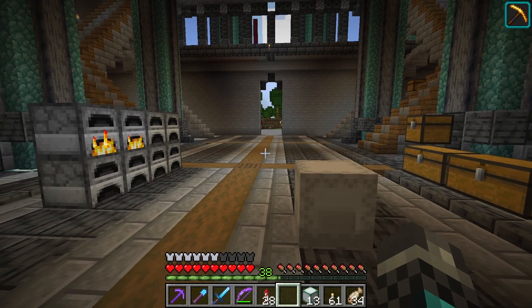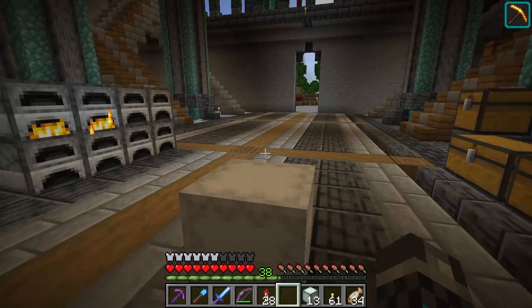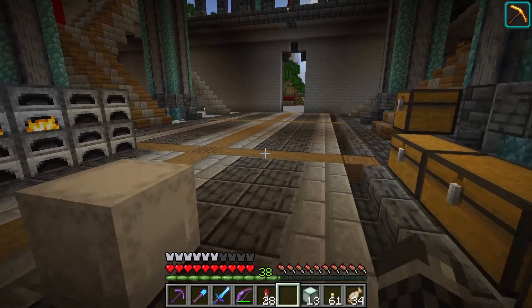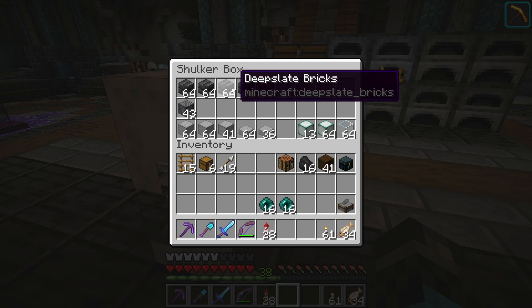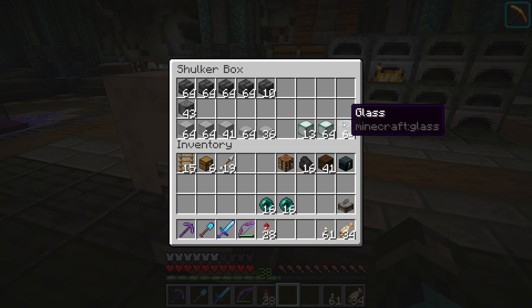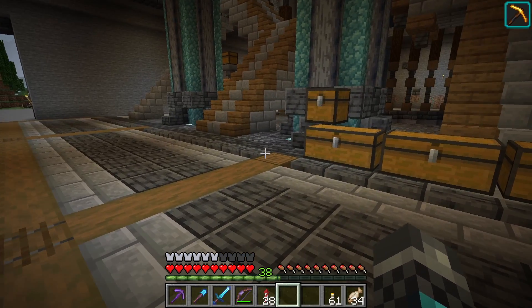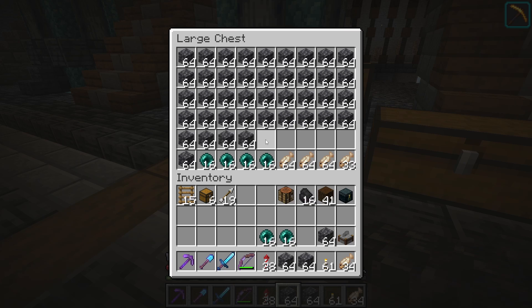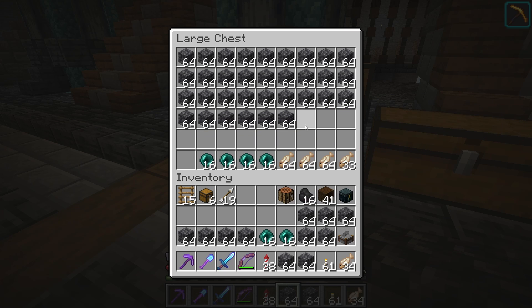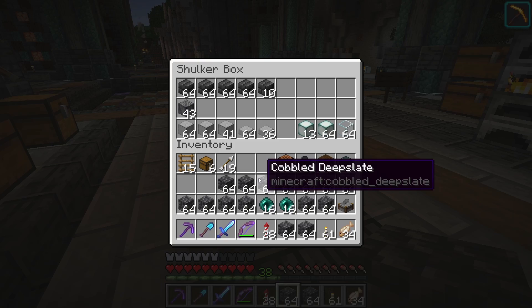Hey everyone, welcome back to another Minecraft episode. Today I'm going to introduce a few projects to get started with. I'm gathering some materials right now - in this shulker box I've got a bunch of sea lanterns, some deep slate stuff, some glass. I'm actually waiting for some green dye to finish cooking.